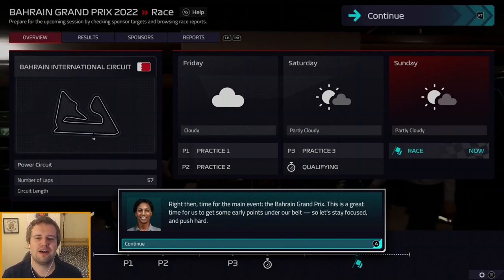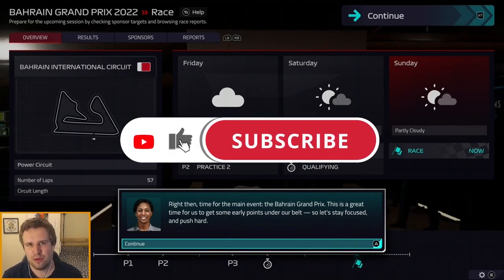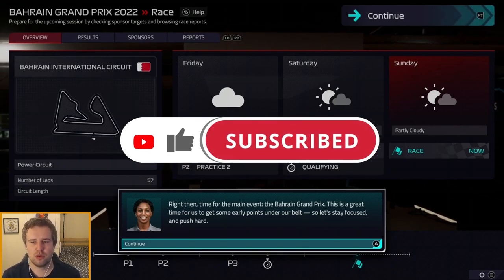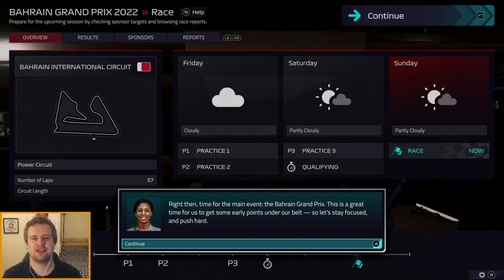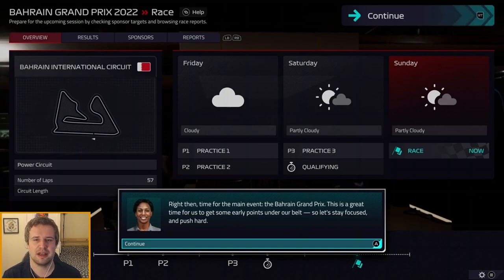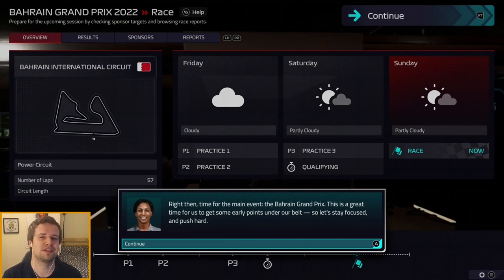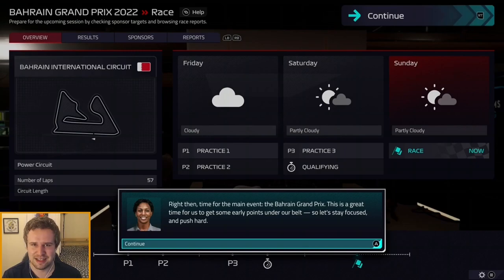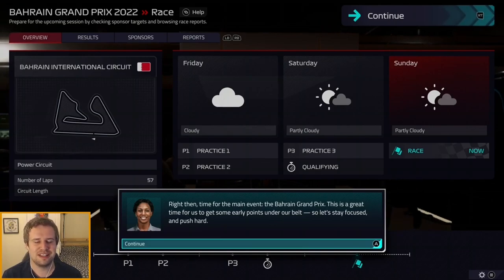Hello and welcome to part two of this F1 Manager 2022 save with me Daniel. We are back with Williams Racing for the first full race of the season at the Bahrain Grand Prix, having got through qualifying and our early days in the job last time out. If you missed episode one it's up in the eye above — please do give it a try. We're back here to take part in the race, and for those of you that were here last time, you'll know we're on the back row of the grid.